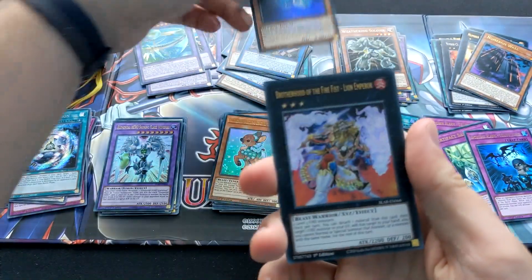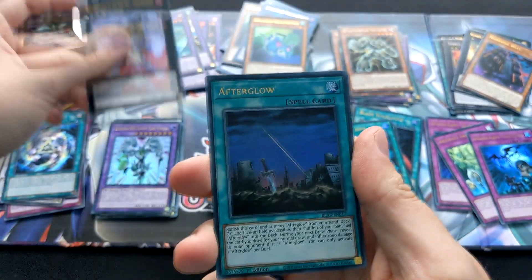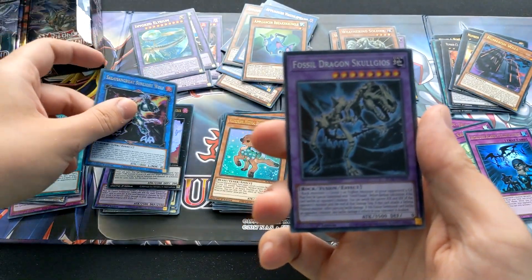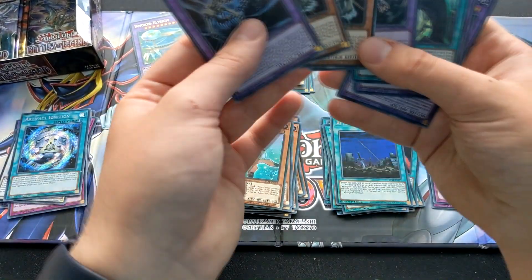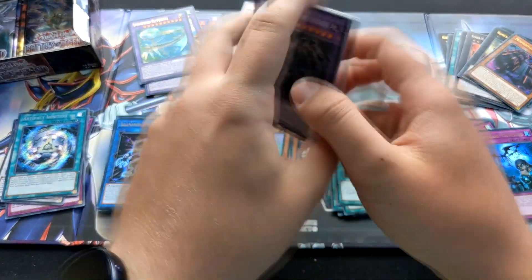Next pack — another Appliancer Main Deck Monster, Brotherhood of the Five Fists Lion Emperor, Afterglow, Silent Man Great Sunlight Wolf, and the Fossil Dragon Skelegos. I think I've pulled one of each Fossil card now — might be missing one more monster and another Fusion, I believe.